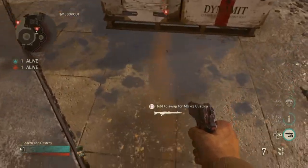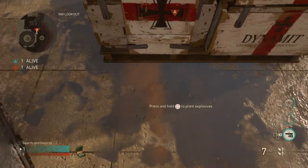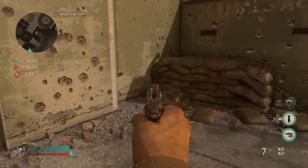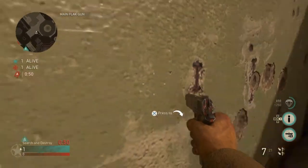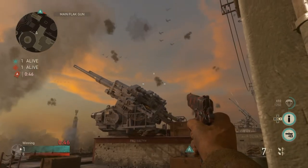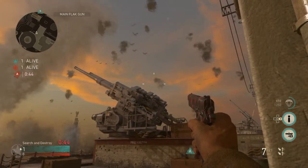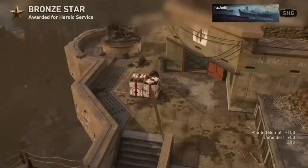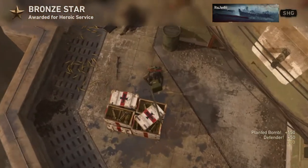Moving over to Flak Tower where I have two spots for you. For this first one, you're gonna plant on the A-bomb where I show you, then come over to this corner, get yourself stuck in it, and line up the top tip of your bottom pistol crosshair with that corner on the cannon. Just go ahead and throw your knife when you know the enemy's defusing and you should get a really nice bank off the cannon to take out the defuser.